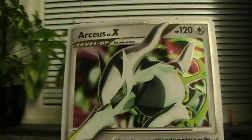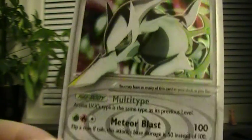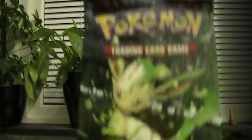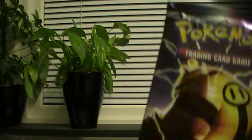And here we have it. Arceus Level X, Promo Edition. Here we get one Diamond and Pearl, one Rising Rivals and two Arceus. I'm gonna start with Diamond and Pearl.